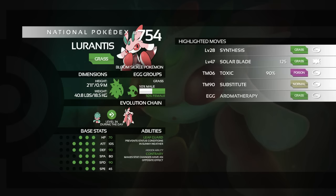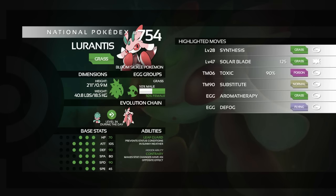A few egg moves as well. The first is Aromatherapy — if you're only running one attacking move, support moves are pretty good. Aromatherapy heals your whole team, including yourself, if you've got a burn or a toxic or other. We also have Defog, which is similar but removes entry hazards from the field — Spikes, Stealth Rocks, Toxic Spikes and such. And then the final egg move, which is probably the move you'll want to use rather than Solar Blade, is Leaf Storm. Leaf Storm has 130 base power — more powerful than Solar Blade. It does lower your Special Attack by two stages, but Contrary flips that so you get plus two Special Attack from using it.